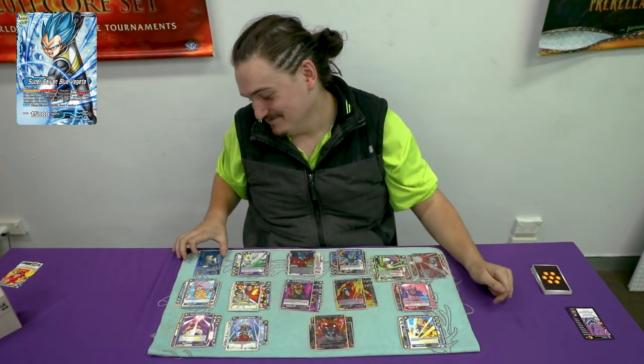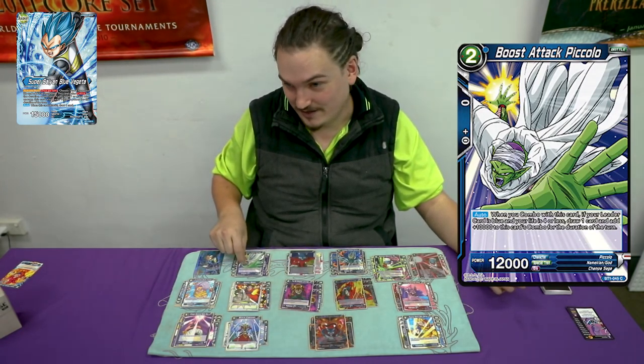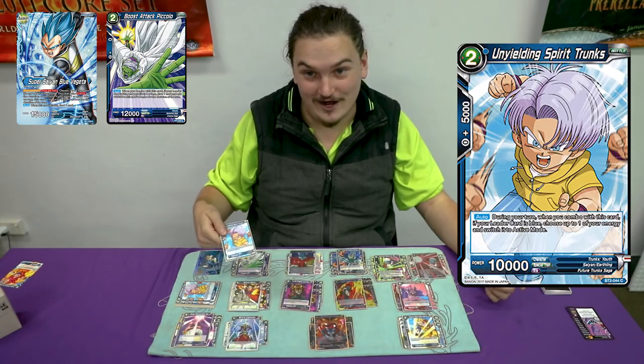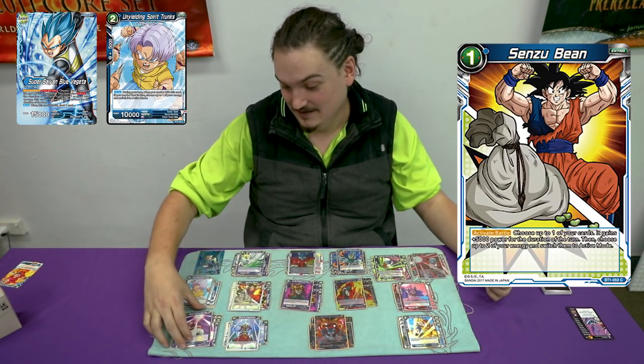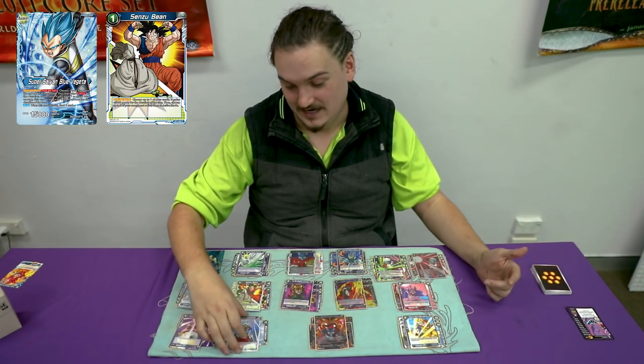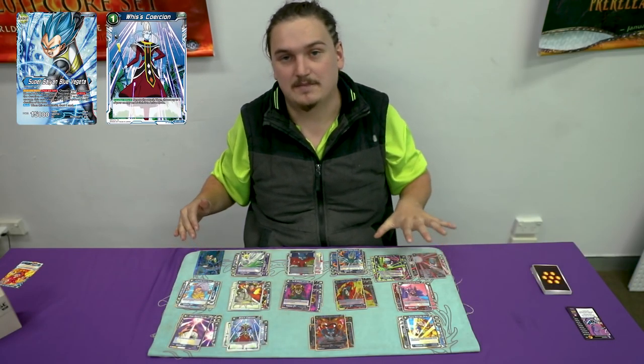You can probably see all this, but we'll get there. So straight off the bat, we play 4 Piccolo — straight 10k combo. Play 4 Unyielding because we're playing Vegeta. Playing 4 Sensu Bean, 4 Buu, and only 2 Whis. I only like playing 2 Whis — I might bump it up and cut maybe a few black cards just to bump it up to 4, but playing 2 is fine right now.